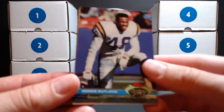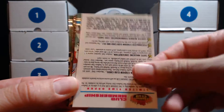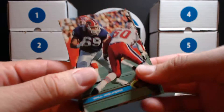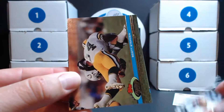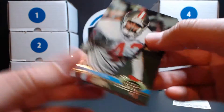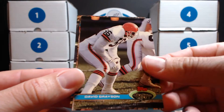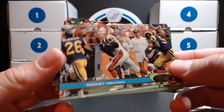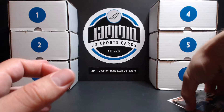All right, 91 Stadium Club, let's see if we can pull a big name. Oh, there's a Members Club card — it's Mark, not that big of a name. Chuck Webb, Ricky Sanders. Cool design for '91, they're nice looking cards, great job on the photography. Jeff Campbell. All right, so it wasn't a very fun pack, not much going on there.